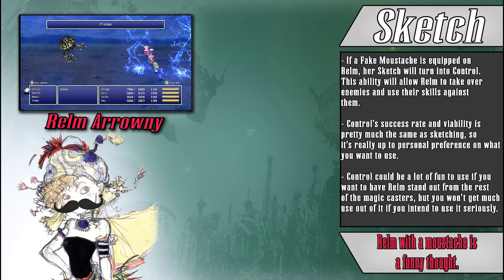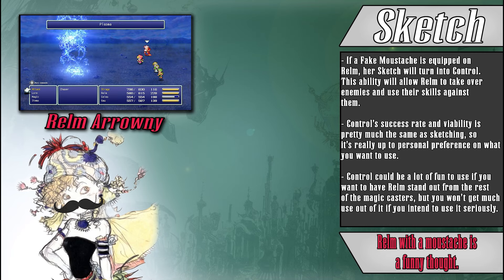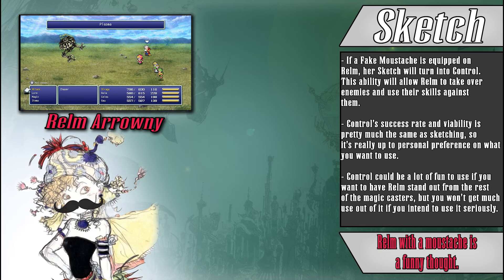Do note that both Sketch and Control won't work on certain enemies, so be prepared to have Realm defend herself if her special abilities are found to be lacking in combat. All in all, Realm joins the team as a somewhat decent caster and rod user that just needs a little push in the right direction with some good magic, in which she becomes an immensely powerful little gremlin of death. While her abilities aren't anything crazy, they can be good fun if you are feeling like trying something new outside of just casting the same attack spells over and over again.